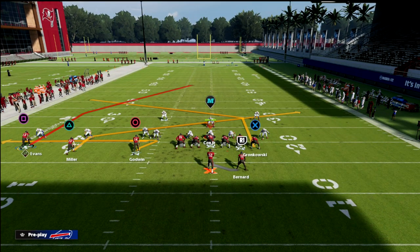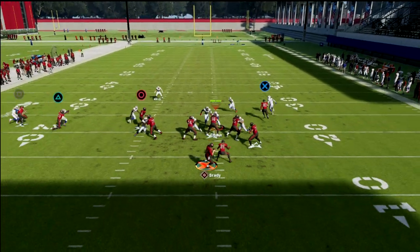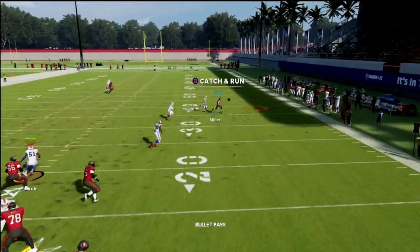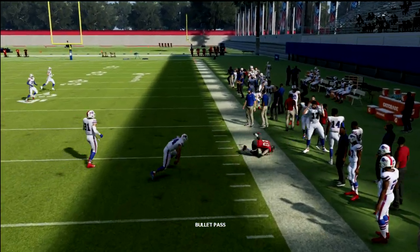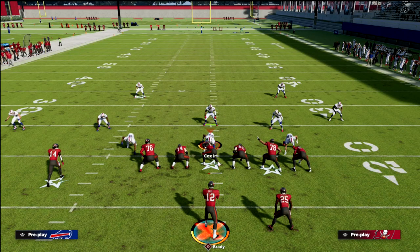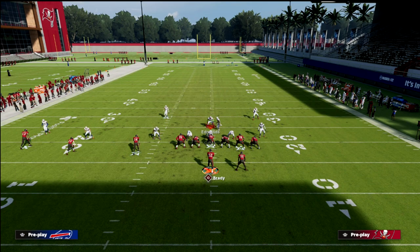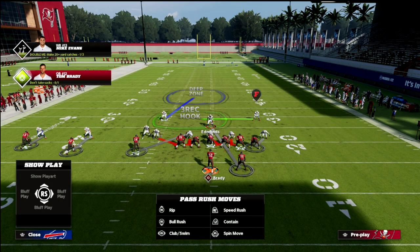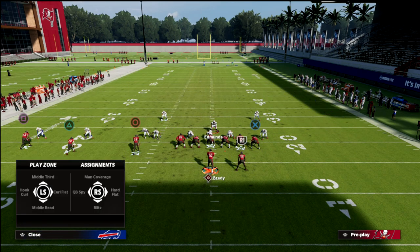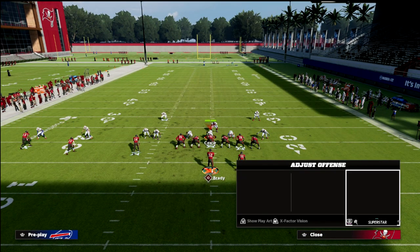We don't have to worry about pressure because we have a great pass protection scheme with a blocked running back out of play action — that's why we like PA Counter Go. We're going to snap the ball, cancel the play action, and your slant is going to get open. What this forces from your opponent is a decision. Typically they're going to be guarding the running back, but since our running back is blocked, they have to decide how to guard everyone else.